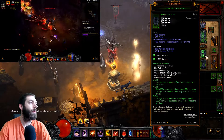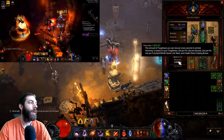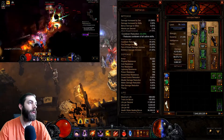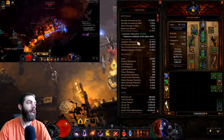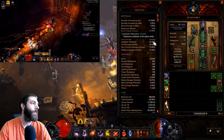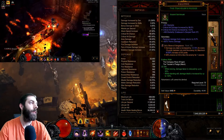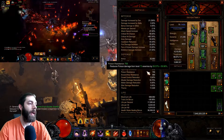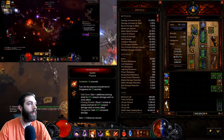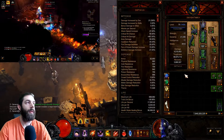For gems, put an Emerald in your weapon and Diamonds in all your armor pieces. Put a Diamond in your helmet for reduced cooldowns — you want your cooldowns to reach 36%. I don't have that because I don't want to roll one of my crits out of my gear, but to have Vengeance up 100% of the time you need 36% cooldown reduction.